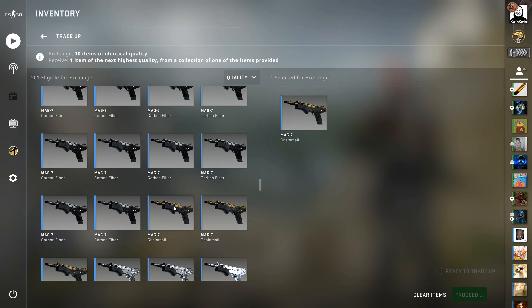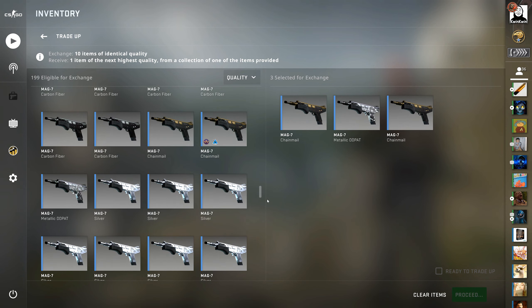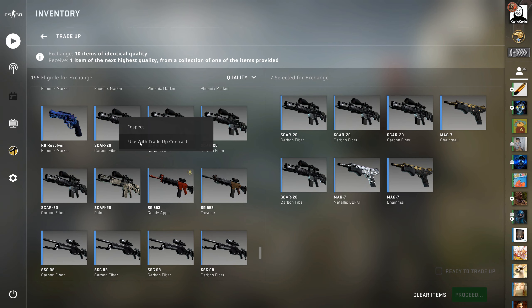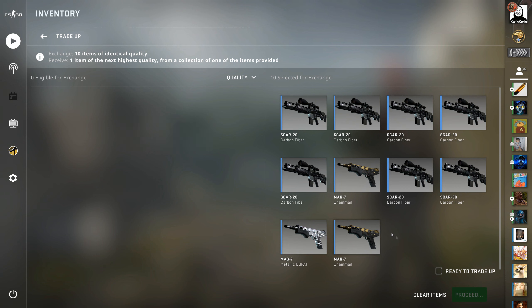So here we have the first Norse skin, here we have the second Norse skin, then here we have the first filler, and then the rest of the fillers — all of these Scar 20 carbon fibers — and there we go. We have a 33% chance here to hit. Guys, do you want to wish me luck? Hit it boss. Yes sir. Okay, let's just do it.